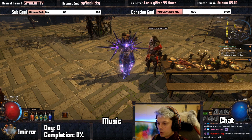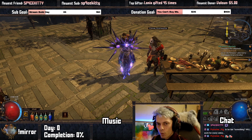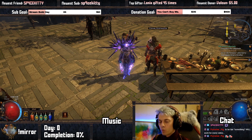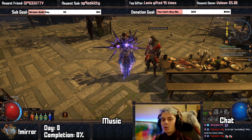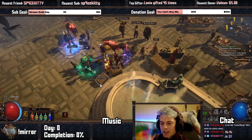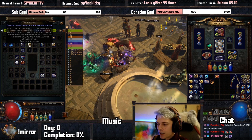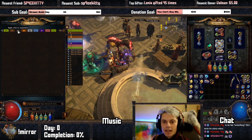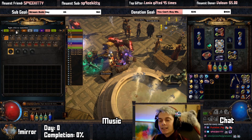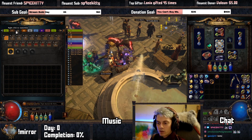I have decided, due to my time in SSF coming to a close in terms of the builds I'm creating there and wanting to push even further builds in Trade League, I am now starting The Road to Mirror. I am going to be playing a character in Trade League starting from the very beginning. In my stash, I have brought over only a couple of things — pretty much five Exalted Orbs that I found in SSF and some levelling gear — and everything else is nothing. We are starting from a clean slate and we're going to be farming up all of the currency to purchase a mirror.